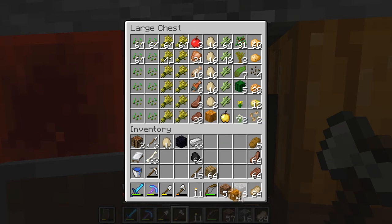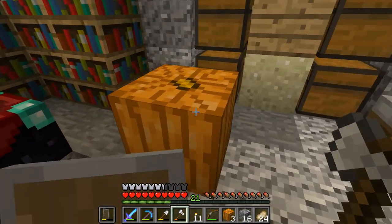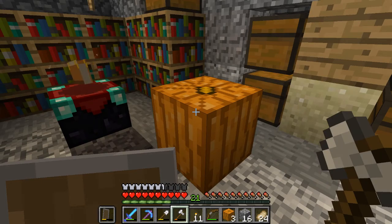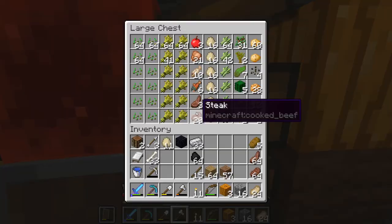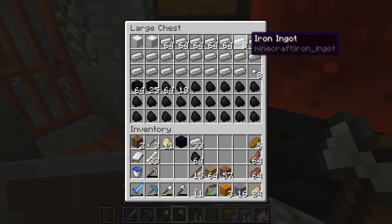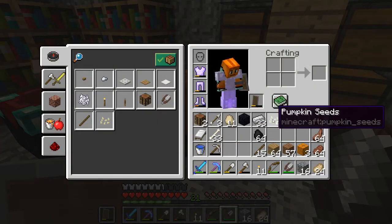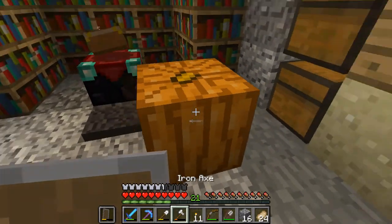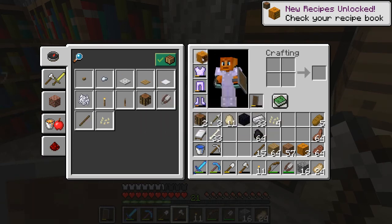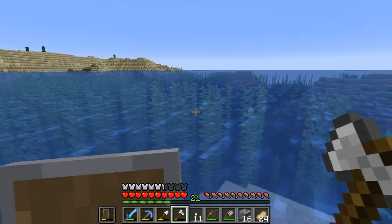Another feature we'll be focusing on is this guy - the pumpkin. We have five of them here. In 1.13, pumpkins will no longer grow with the face. You actually just have a normal pumpkin, because this is how pumpkins look in real life. But if we take some shears, which we'll craft up right now, and use them on the pumpkin, you get the face on it and you also get some seeds as well.